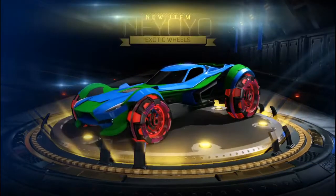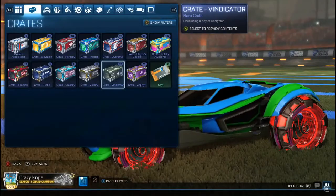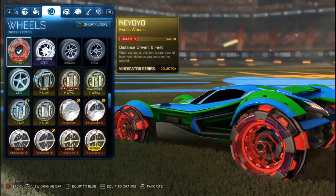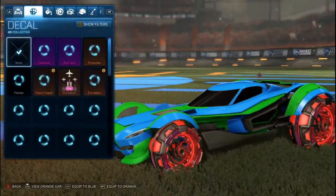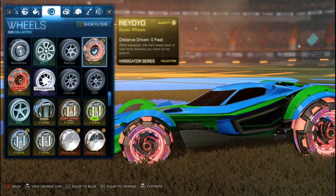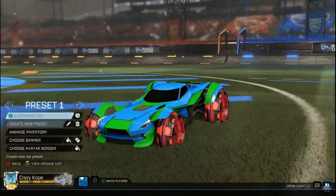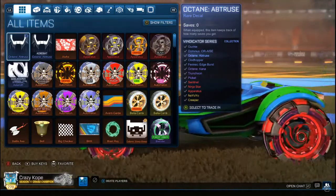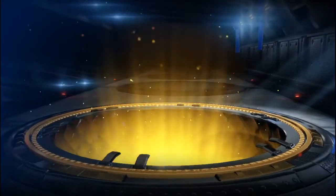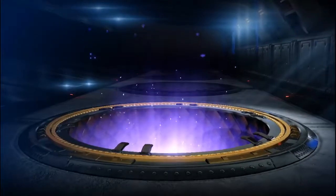I got an exotic painted this time! Baseball — I got one painted! It's crimson. It's a lot darker, looks like veins to me. I don't know, it's kind of cool though. We got one painted exotic — now we just gotta get the black market. Anything black market and I'll be happy: gold explosion, Intrudium, anything. Now that I said that, watch me get Intrudium certified for goalkeeper.